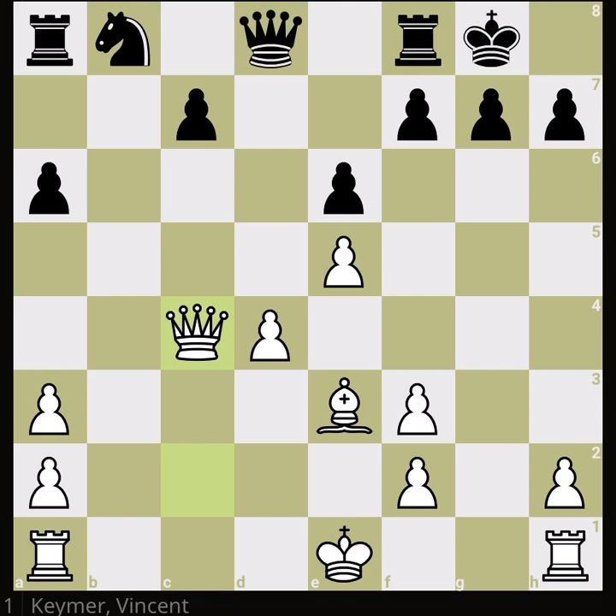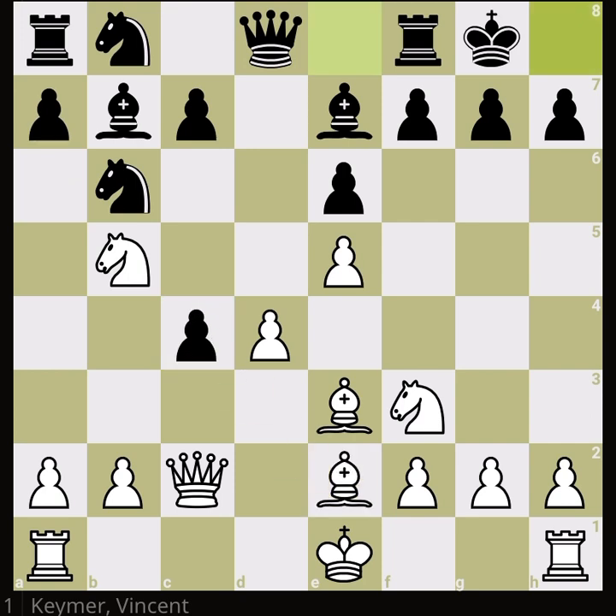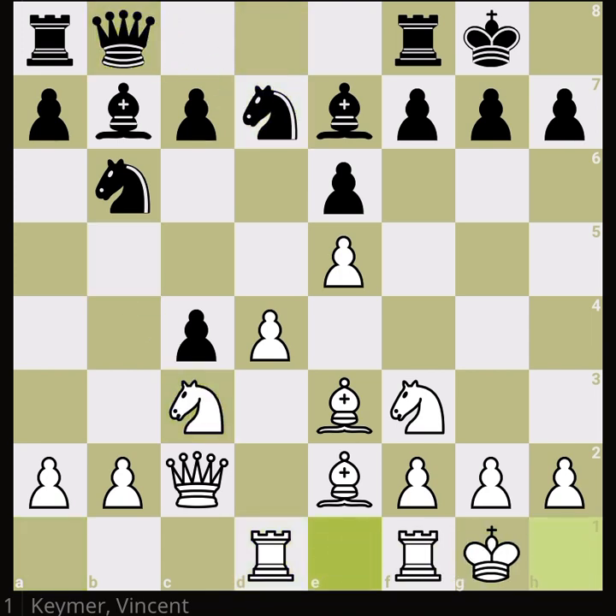And then the other bishop is exchanged for the other knight, disabling white from having the bishop pair. After white captures the knight, count the pieces — everything is equal, except white is up a pawn but has two bad pawns, two doubled pawns, and an uncastled king. So this is not what white wanted to go for.